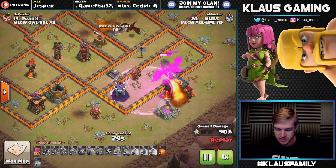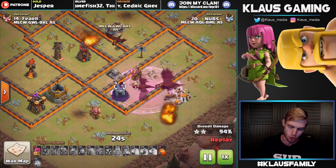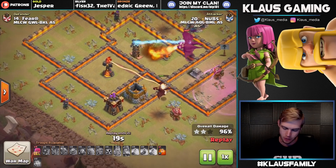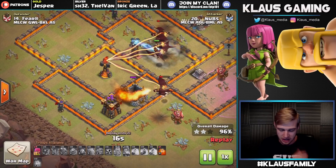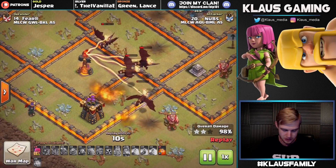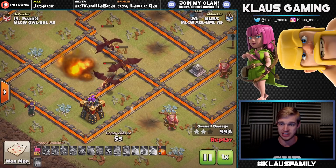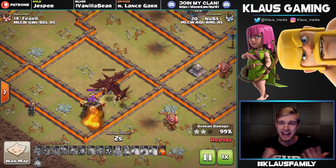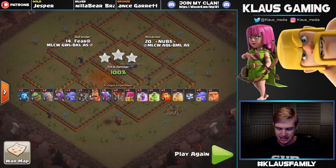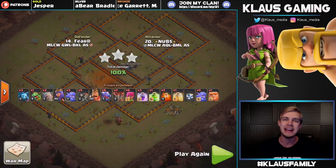The raid spell sends dragons in taking out high-HP buildings like the town hall and storage, then the wizard tower. All they have to worry about is the inferno, the tesla, and the archer tower. Three dragons left and they're all nearly dead - just an incredible three-star. There's the swag poison - Nubs launches it and grabs that three-star from Fear. An amazing attack for Nubs.